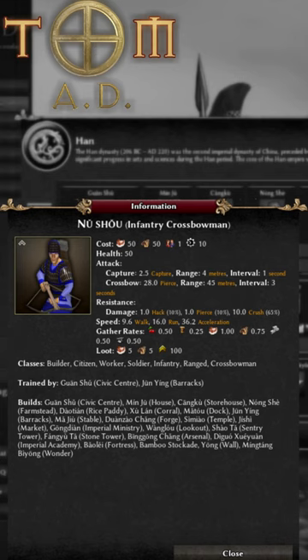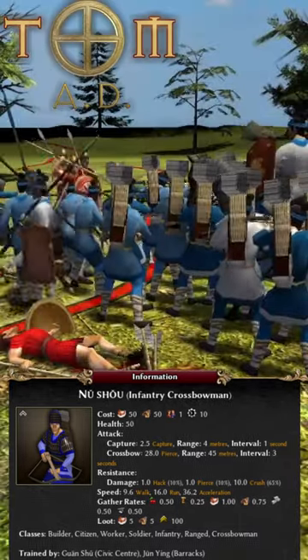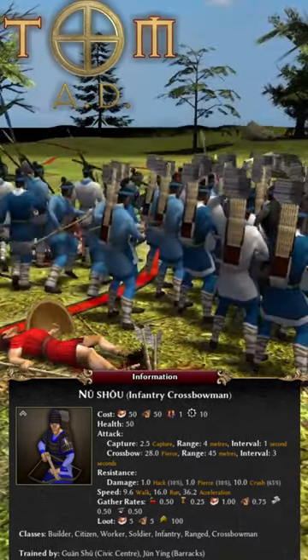They're standard range infantry, so they cost 50 each of wood and food, and 50 health, and have armour of 1 each of hack and pierce, and 10 for crush. They're also slap bang in the middle in terms of range, hitting at 45 metres, which is the same as a slinger and halfway between that of an archer and a skirmisher. So, all fairly standard then.